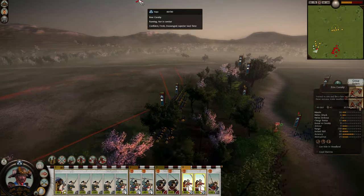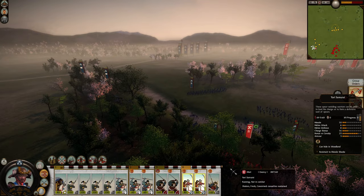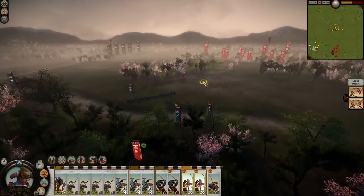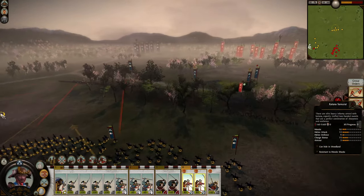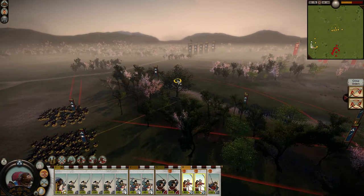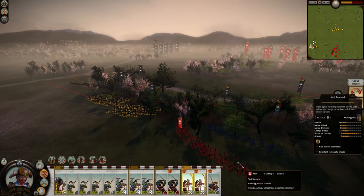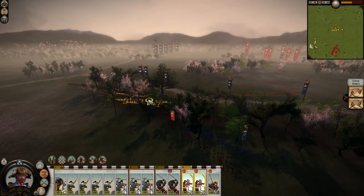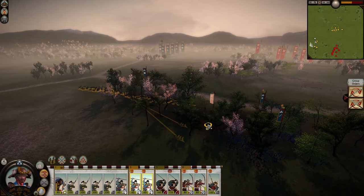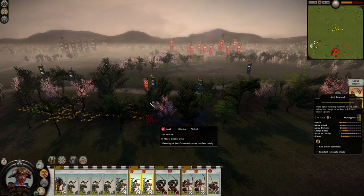Now they're just going to get hit in the flanks. They have rapid advance on so they're slightly outrunning my katana samurai, but it's going to wear out soon. I'll leave the bow cavalry around — and they got hit in the flanks. Time to press the advantage; they're already wavering. I think one good flanking charge should be enough.